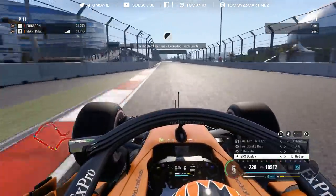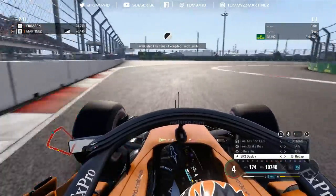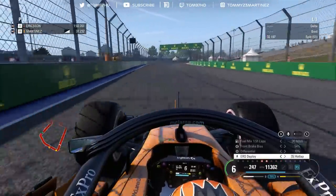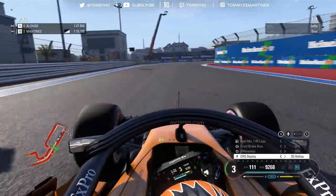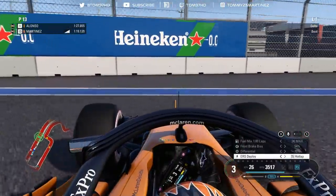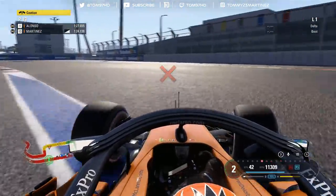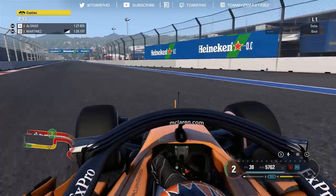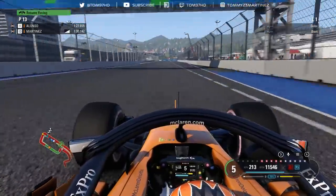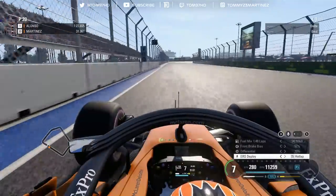On my first run I invalidated my lap running wide - fair enough. I kept on pushing to try and get a reference time and sector deltas for the next run. But towards the final sector I made a mistake, lost the back end, and crashed, knocking off my end plate. I thought I'd just come into the pits since I'd ruined the lap and couldn't get the reference delta time anyway - just a simple mistake.